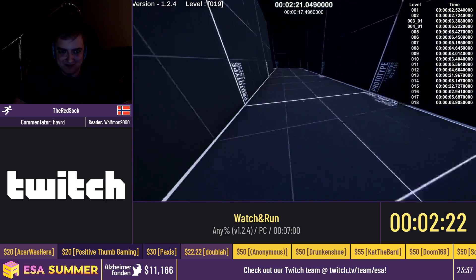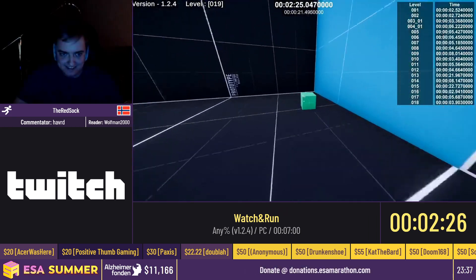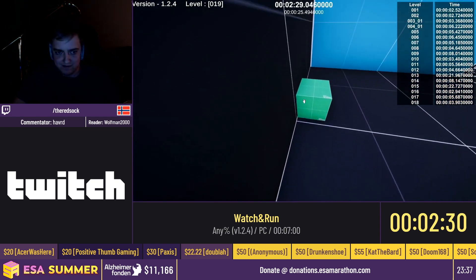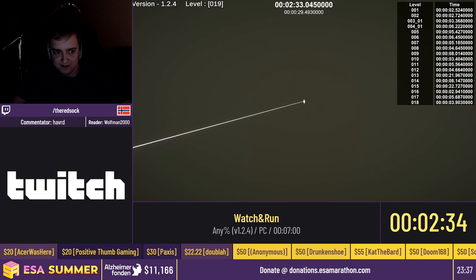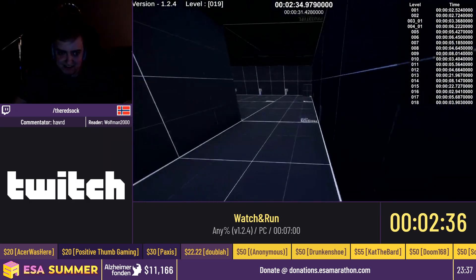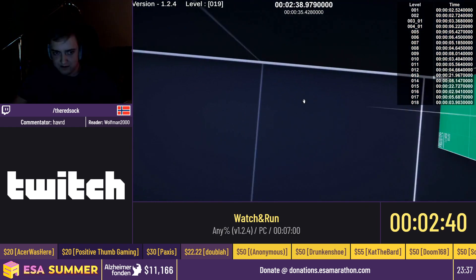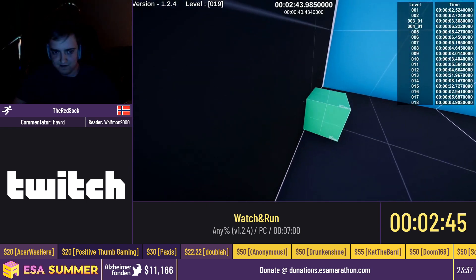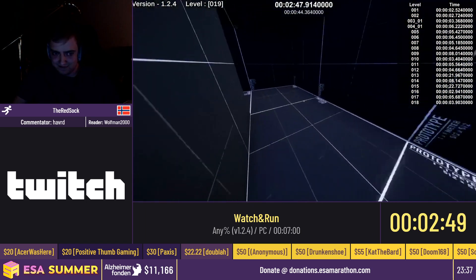You need to do a super specific angle setup and then bounce on the box. It's so crazy. And again, all these things — except for maybe one of the glitches we've found — are totally intentional. There are tutorials for them and everything. So even the thing he's doing now is intentional. It's really sick. But it just happens that the way we do it in the speedrun is super difficult.